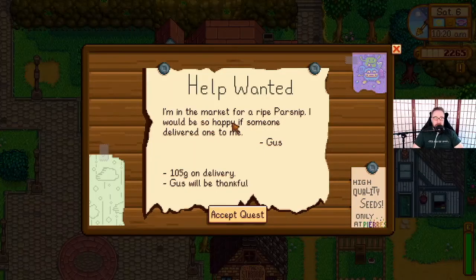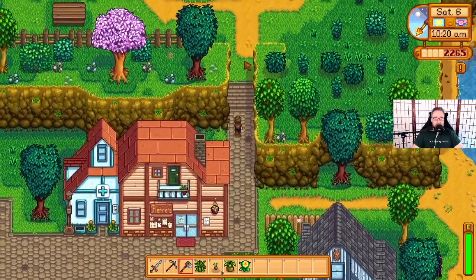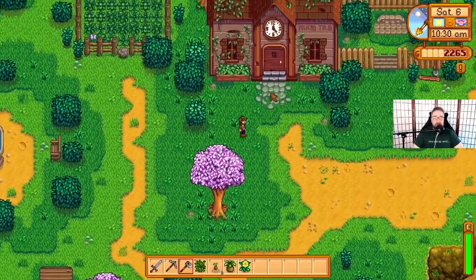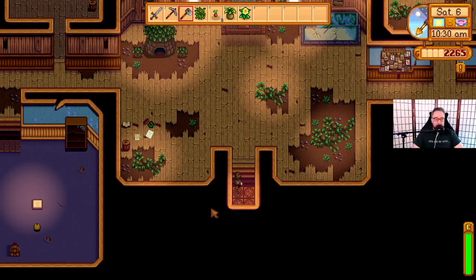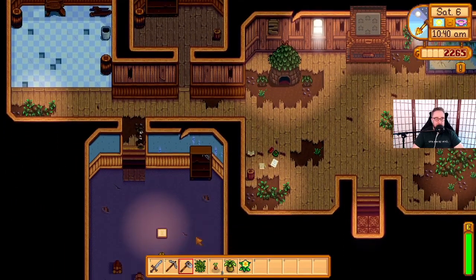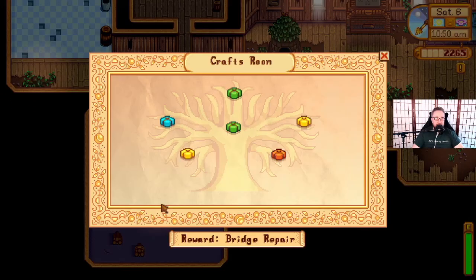Almost Lewis's birthday — might actually take part in that. A parsnip — I'm pretty sure I sold all my parsnips. Whoopsie. That's what I do. We are back at the community center. The scroll is unlocked. Let's see what we have. Crafts room: winter forage, spring, wild medicine, sticky. So it looks like the foraging bundles are all the same. That makes sense — it would make sense to have all the foraging be the same.